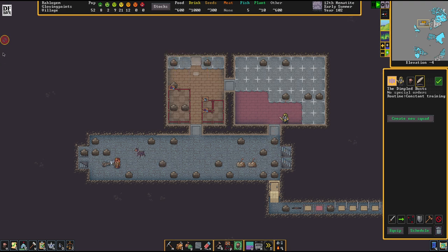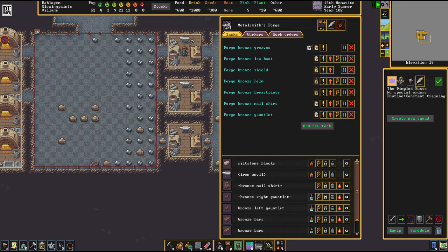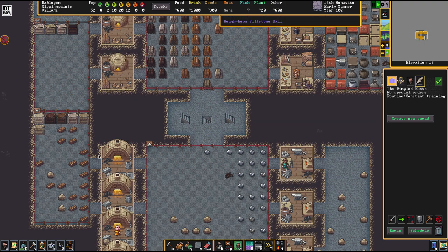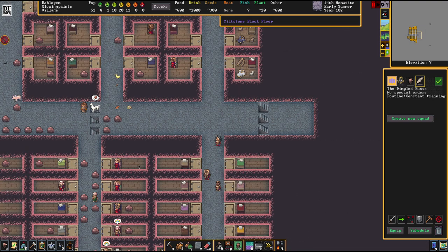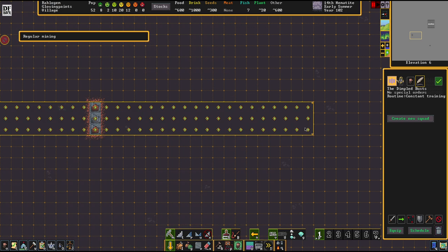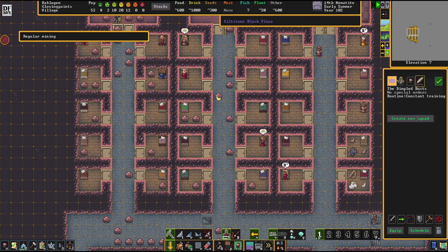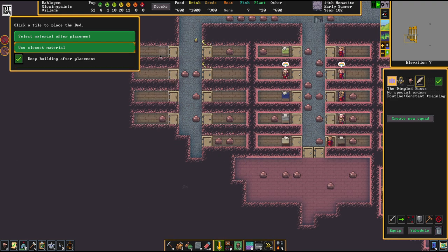The preparations for the military are running now in high gears. The human caravan has arrived and they can do their thing - we already know how trading works and I'm currently not in the mood for any trade. We're going downstairs one entire layer here because we have a lot of work on our hands. First off, we don't have beds yet for all the new arrivals - let's change that. We also have to take care of our newly elected mayor and the freshly inherited baron.